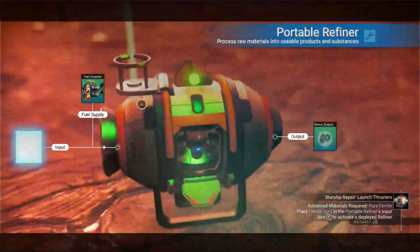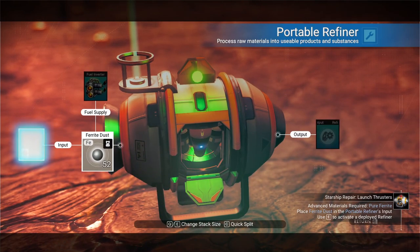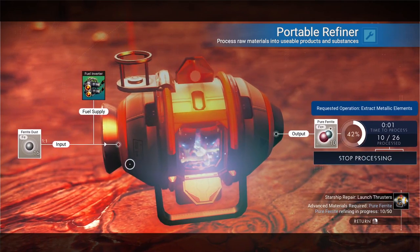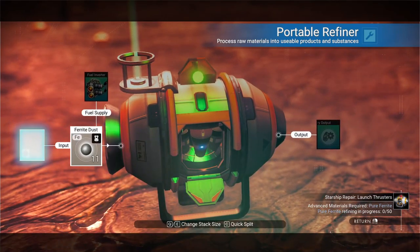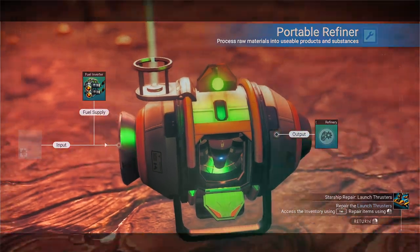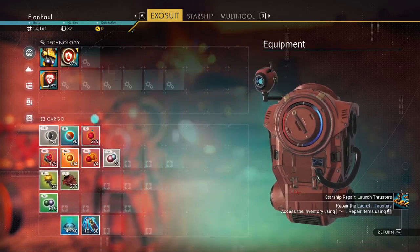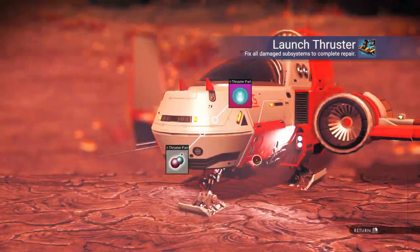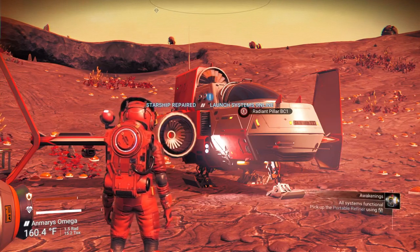Put ferrite dust into the refiner — we already have 22 pure ferrite, so we add more to get to 50 total. We'll split the batch down to just what we need. Now we have 50 pure ferrite. Let's put it all in and repair the launch thrusters. The sparks and flames are gone — the ship is now fully repaired and ready to go.